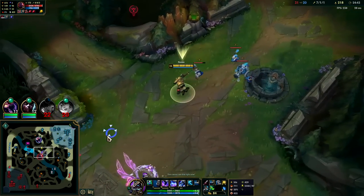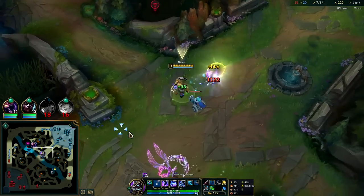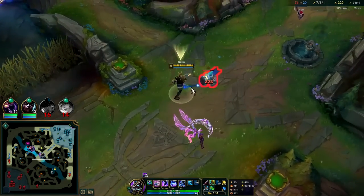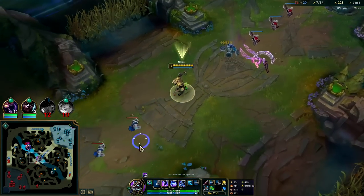No point in withering him here — he could just Phase Rush away, or use his R which makes him immune to all forms of CC including slows. Plus 12 — we're at 600 stacks now.